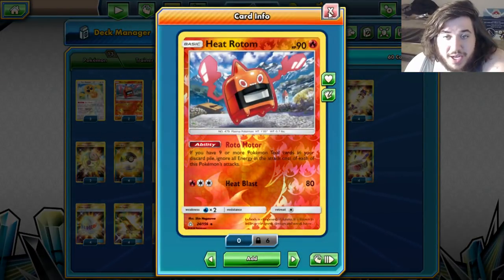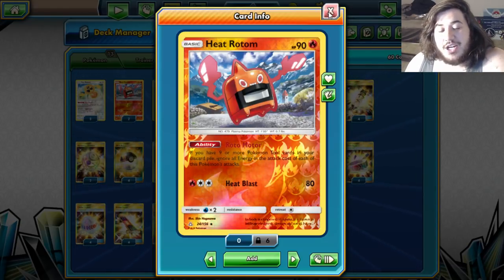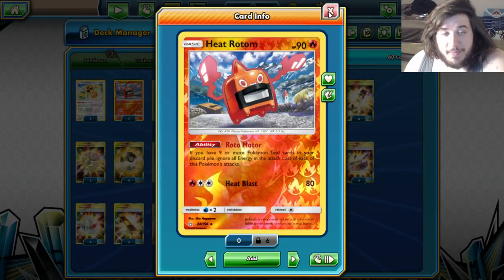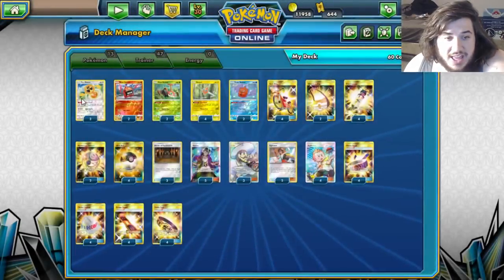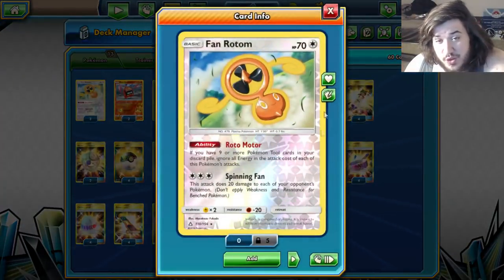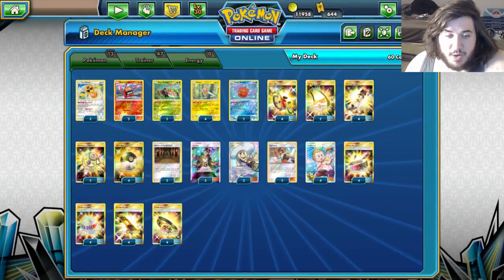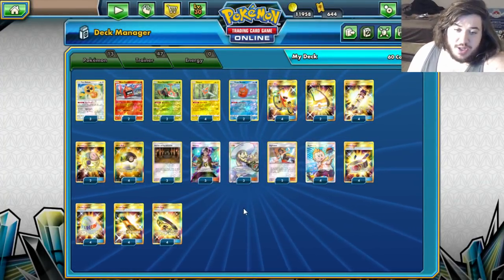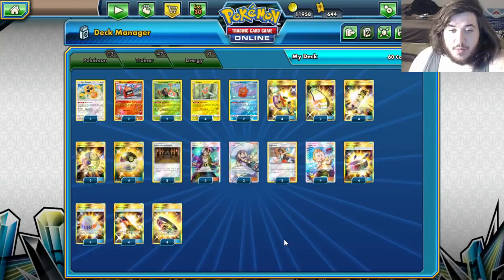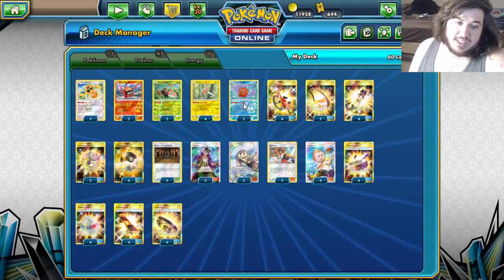We play two Heat Rotom — Heat Blast is just a good attack in general. Decidueye doesn't give you knockouts either; you're doing 110, which spread is 220 or 230, but they will get knocked out on your next turn. You could soft them up with a Fan Rotom — Fan Rotom is probably the best thing to put in the deck. There are three of them and it has Free Retreat. You get Spinning Fan, just start doing 20 to everybody, and then soft it up and start taking knockouts with your Rotoms. They're also just one-prize attackers, which is really cool.